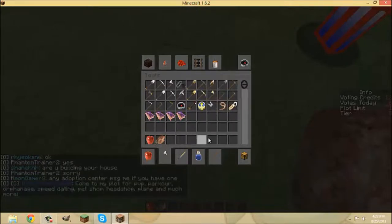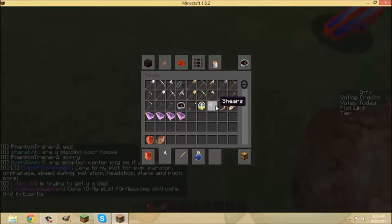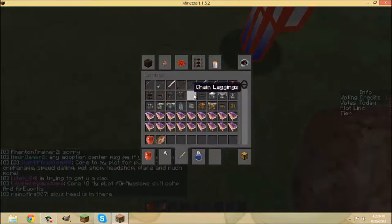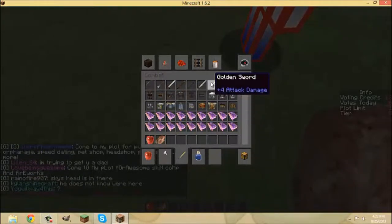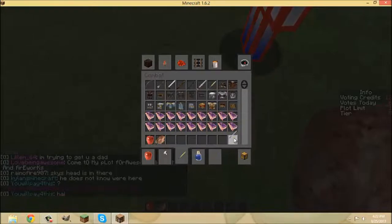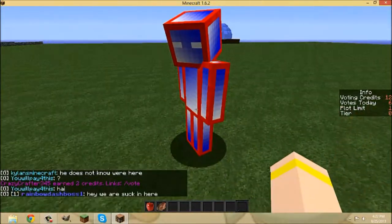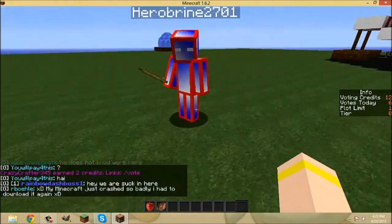Let's look at some of the tools. Oh my god, the shears look like scissors! Oh my god, look at the golden sword - just take a look at the golden sword. Oh my gosh - it's like a stick!